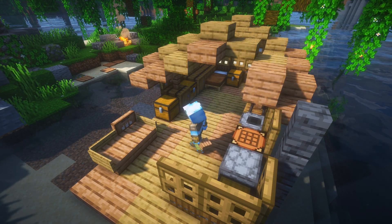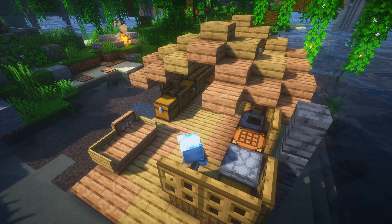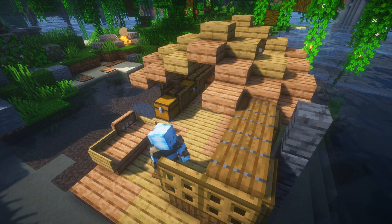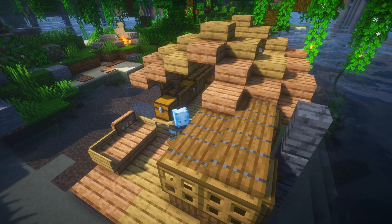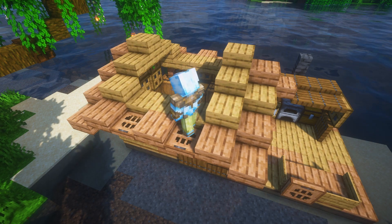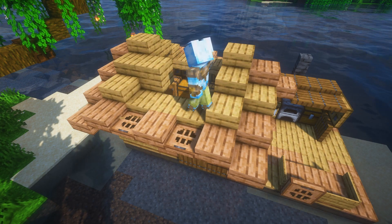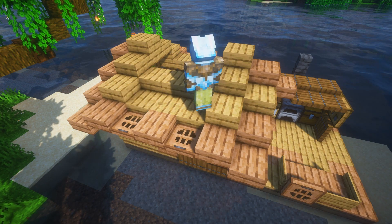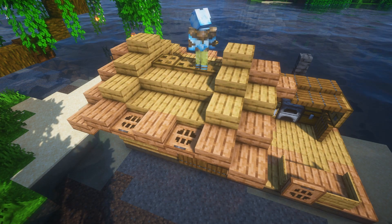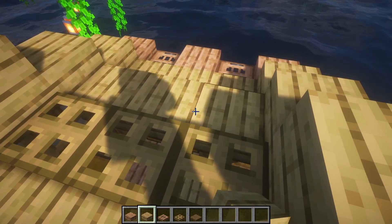Now we come to the little kitchen roof — it's entirely made out of trapdoors. So start placing one against the slab and then continue over to the window. Here the trapdoor is placed behind and not on top. Same pattern again, just always half a block up. And the roof is done.